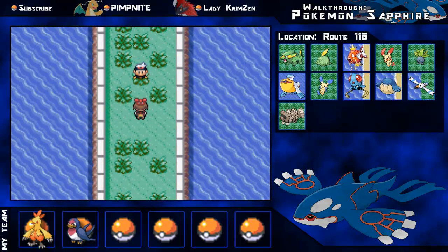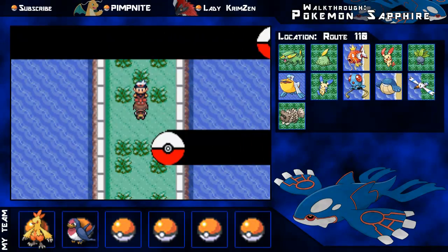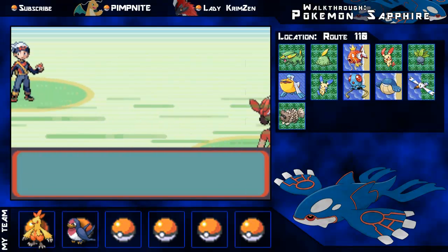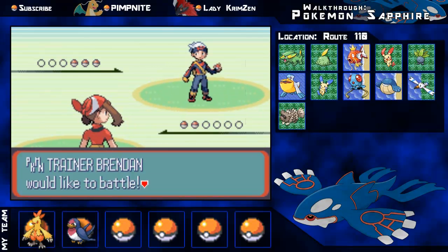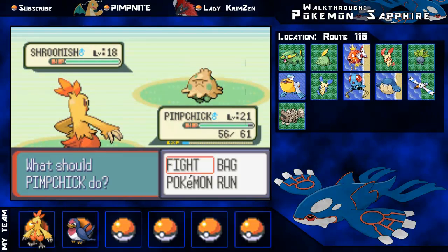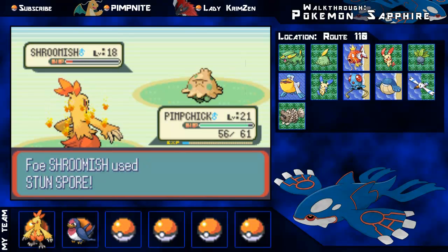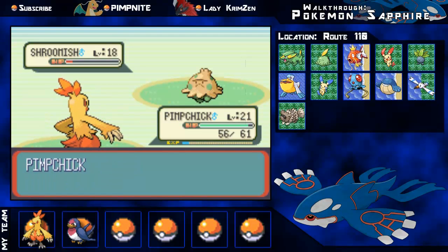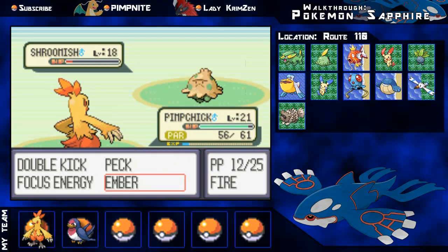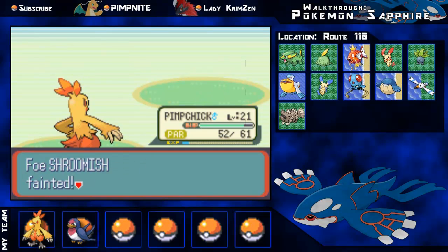Heading north and here is my rival. Get ready to verse him - his strongest Pokemon is probably Marshtomp. Brendan leads off with Shroomish and I lead off with Combusken. I've got Ember and Peck - choose whichever depending on your stats. He goes for Stun Spore which is annoying because I used up my last paralysis heal. I take out Shroomish with the second Peck - super effective.